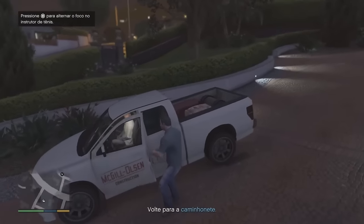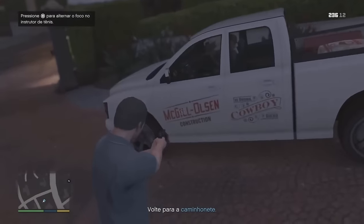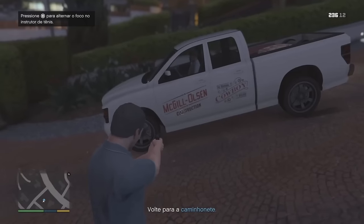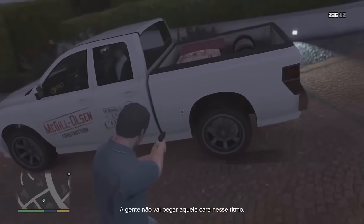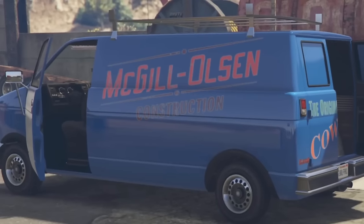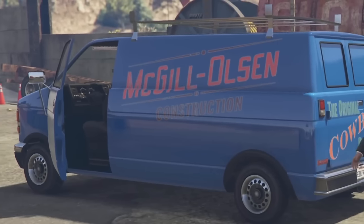Did you notice that in the mission where we go to get the tennis teacher, the vehicle Michael is using from the supposed contractor is written 'MacDill Olsen'? This makes you think it was not a contractor at Michael's house, but a spy from the FBI, because in other FBI missions we see them wearing the same disguise.